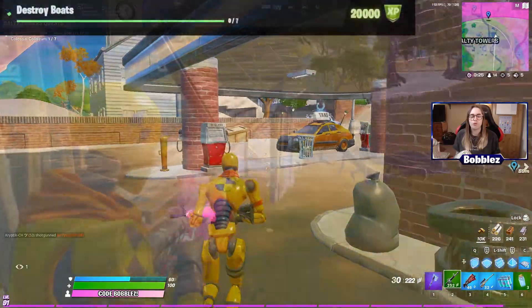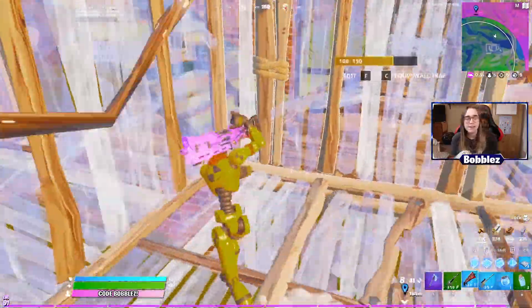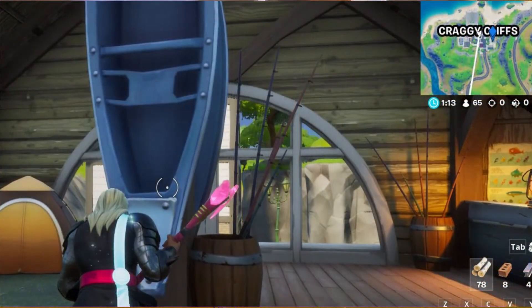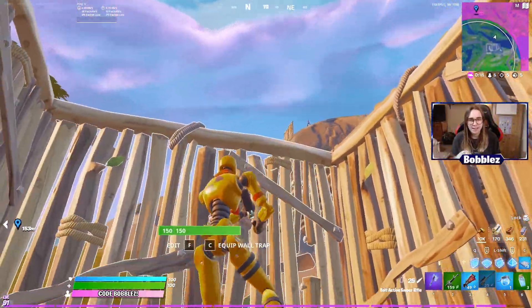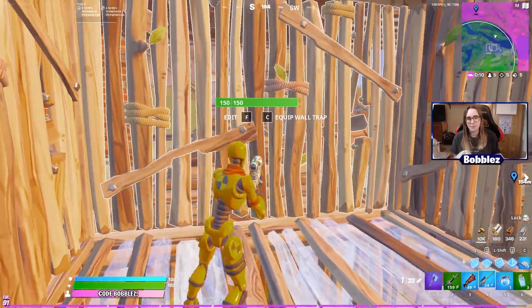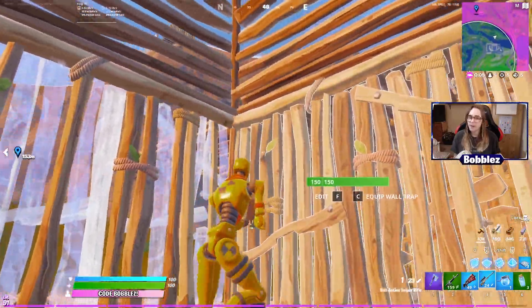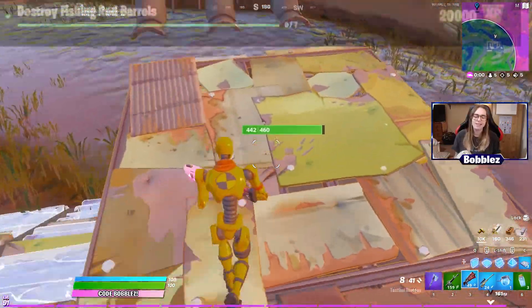The next challenge is to destroy boats — a total of seven times. This is different from the motor boats challenge; these are regular boats scattered around the map that you can break down for builds. I highly recommend going to Craggy Cliffs — there are so many boats at the dock there. There are also boats scattered along the waterline. You can do this across separate matches, so landing at Craggy two games in a row should get you the seven done.